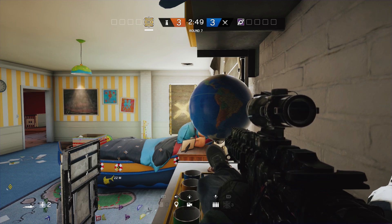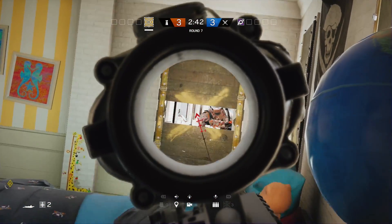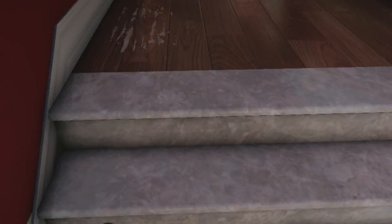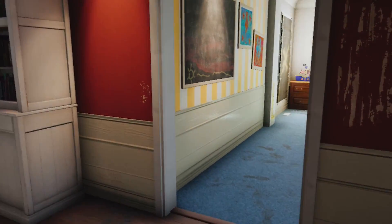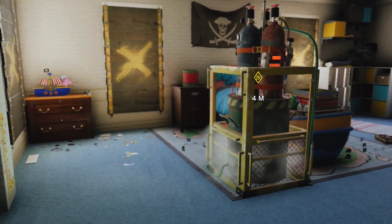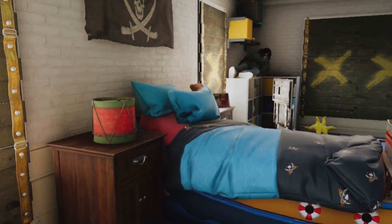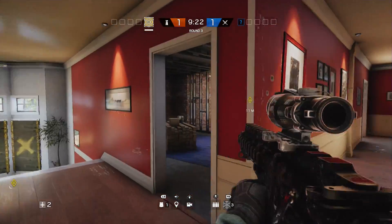From this corner you can also watch the small window if anyone breaks through, or watch the master bedroom window. As a bonus tip — though this wouldn't make it a solo spot — you could have a friend drop the shield for you and then pick it up so it doesn't draw any attention to your position. For the purposes of this solo video I'm leaving the shield there, but that is an option.